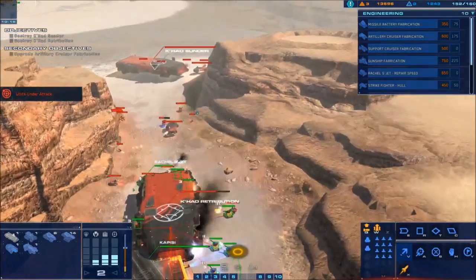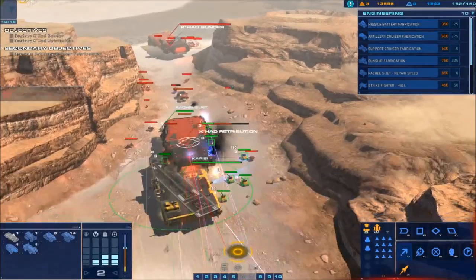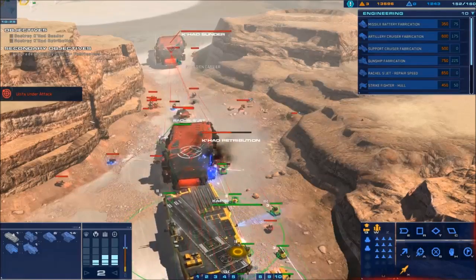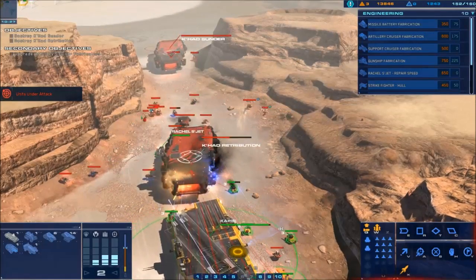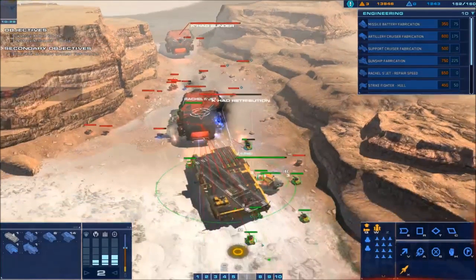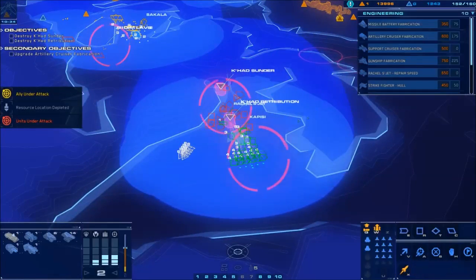Don't use air — there are missile ships all over the place here, so you will just lose all your air. Then look for a good place to launch a cruise missile. You want your cruise missile to hit a carrier, but you also want it to hit a whole bunch of enemies around it. It's kind of hard.